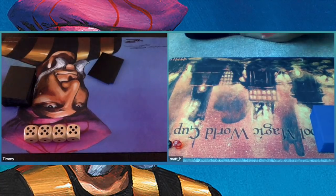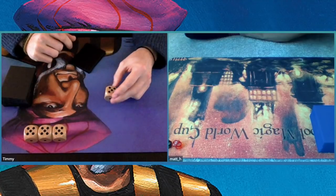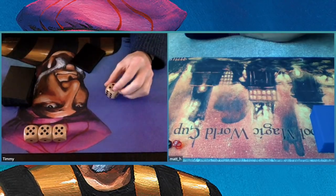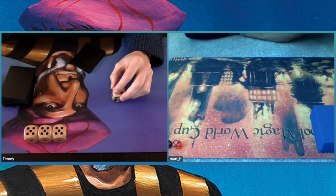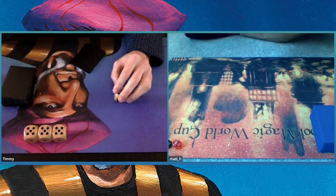Welcome to another episode of Timmy Talks, the channel where we talk old school magic. Today we are going to look at a game that I played with my mono red goblin build against Matthew from the UK. He is playing with a combo control deck, and it is based on two key cards.